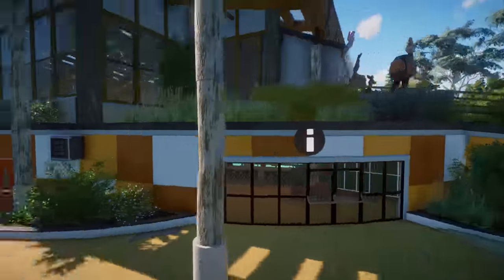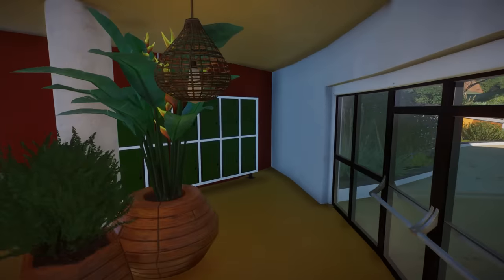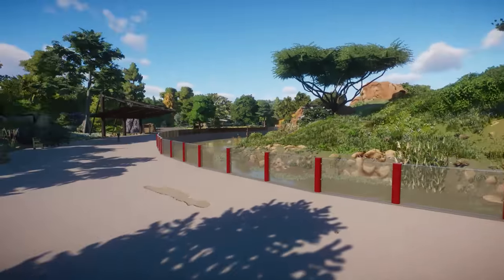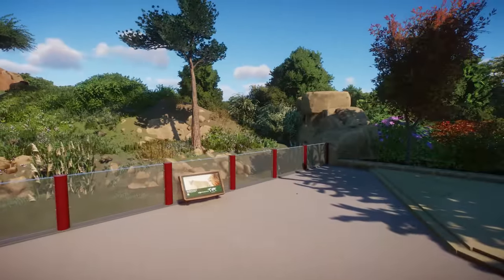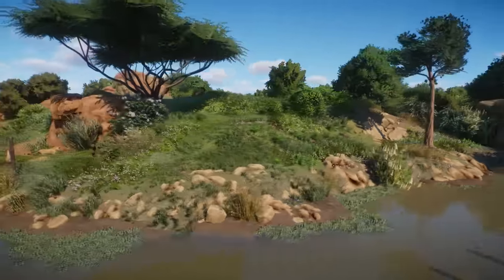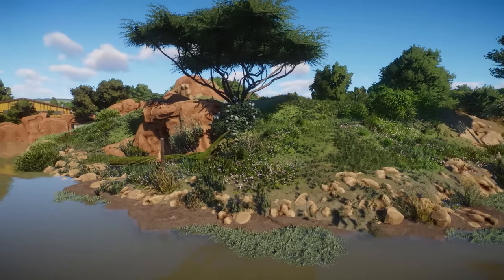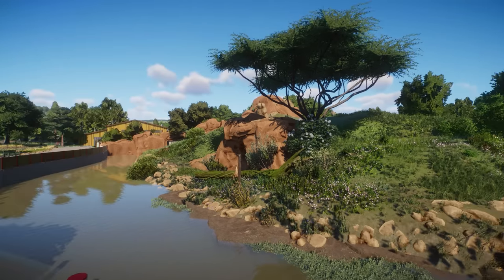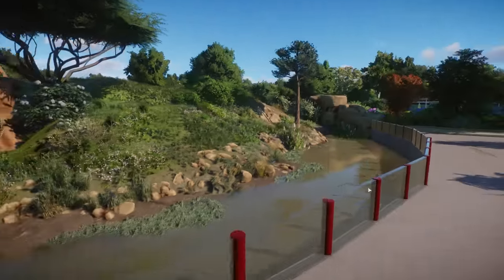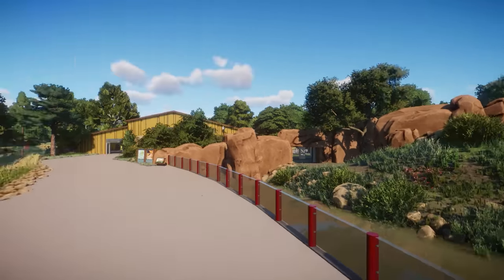I want to see that building, but I feel like we could save that for the end of the tour. This is a lion's habitat. Look how beautiful the rock work, the grass and stuff all looks. I love the different height elevations in here — it's gorgeous. It really looks amazing. I love that you use the dirty water, and there's a cave in here where guests can look into.